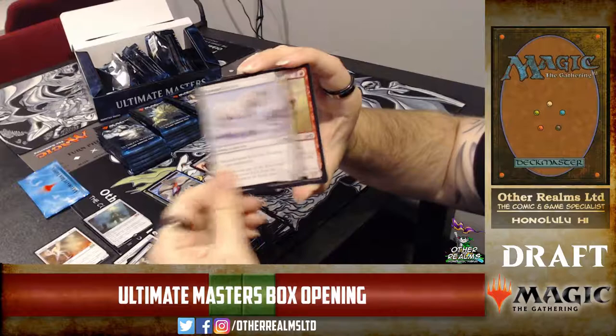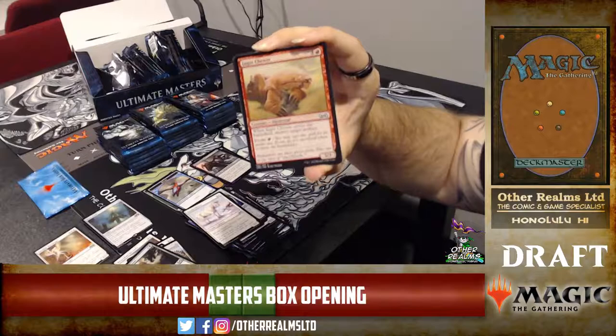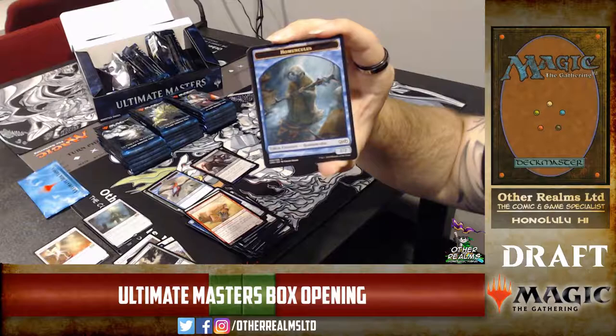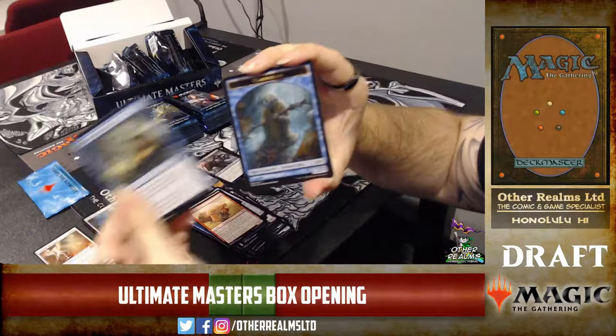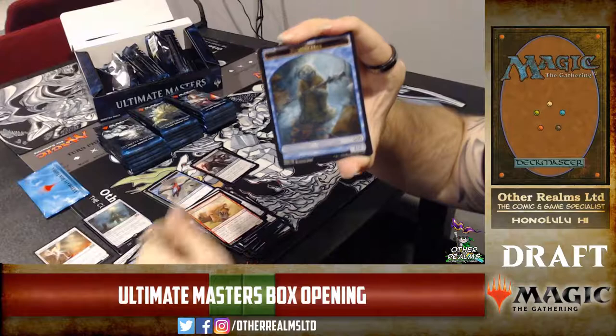Silver-Inlaid Dagger — the first one was Monk of Ancient Law. Munculus token — that goes with Puppet Conjurer. Forbidden Alchemy — that's a really sweet card. The blue-black Laboratory Maniac deck looks great. Is Lab Maniac in this set? At uncommon? Wow — just mill yourself out and win the game.